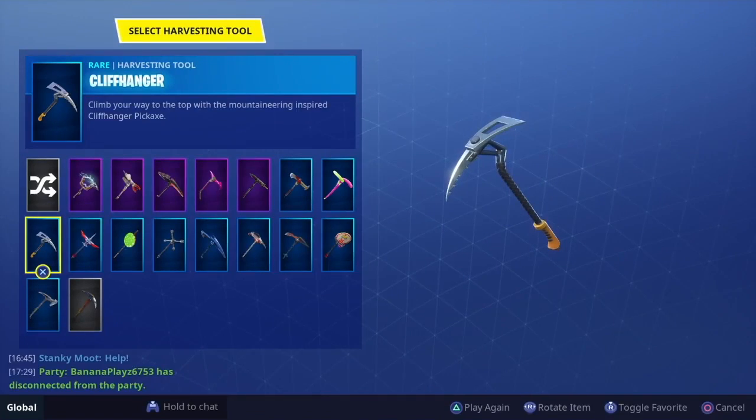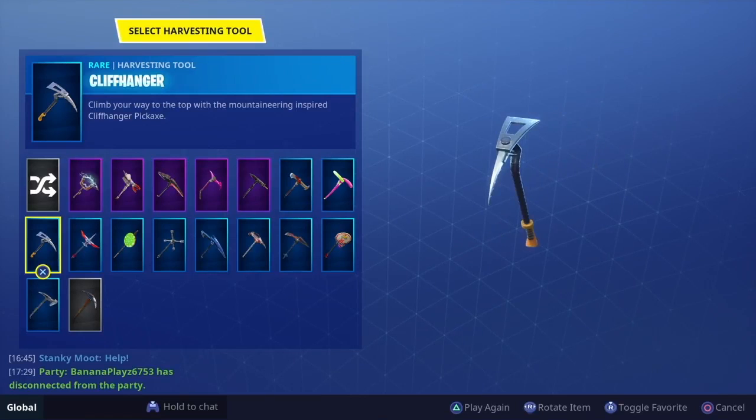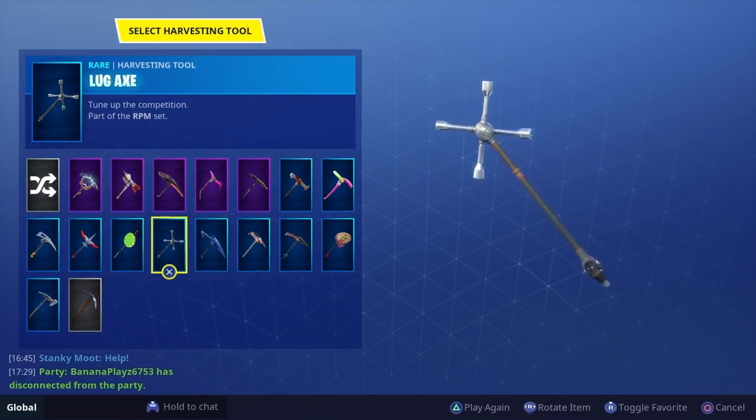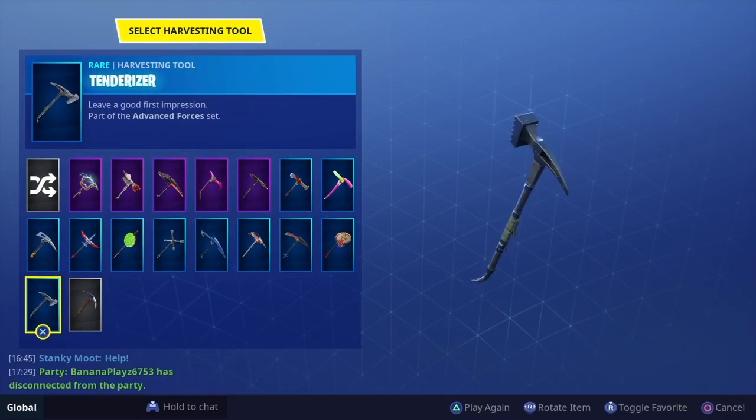Now let's move on to the harvesting tool. For me, Cliffhanger has to be the best for this skin — even if it's not in the set, it goes with it so well. Another option is the Lug Axe from Season 5, which lots of people are easily going to get. Even if you don't buy the Battle Pass, you get this as a free pickaxe, so that's a good option.